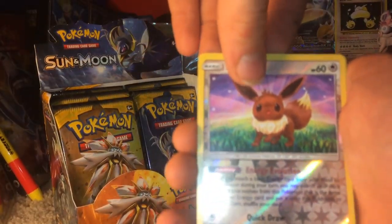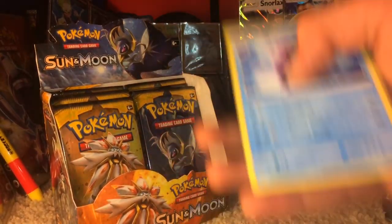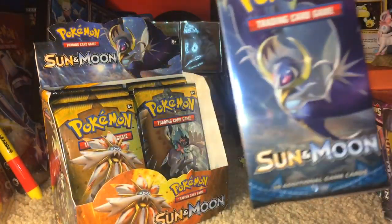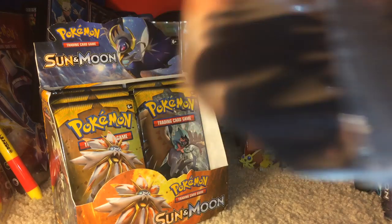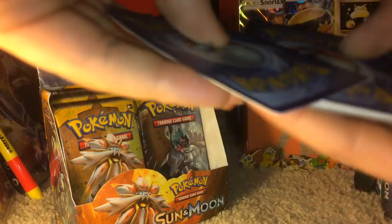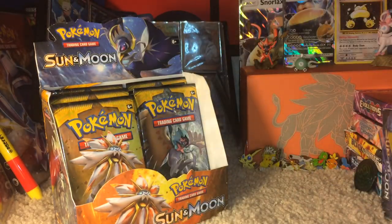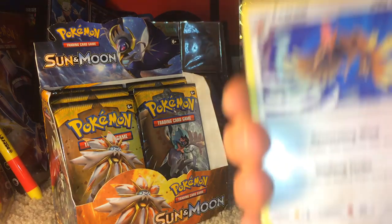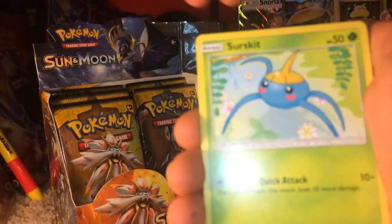Third Lunala pack of the video. Come on, Lunala — you can do better than this. Fire Energy. We have a Mareanie, a Dewpider, Bounsweet, Lillipup, Paras, Crabrawler, Pelipper, EXP Share, Reverse Holo Eevee, and a Cloyster Regular Rare.